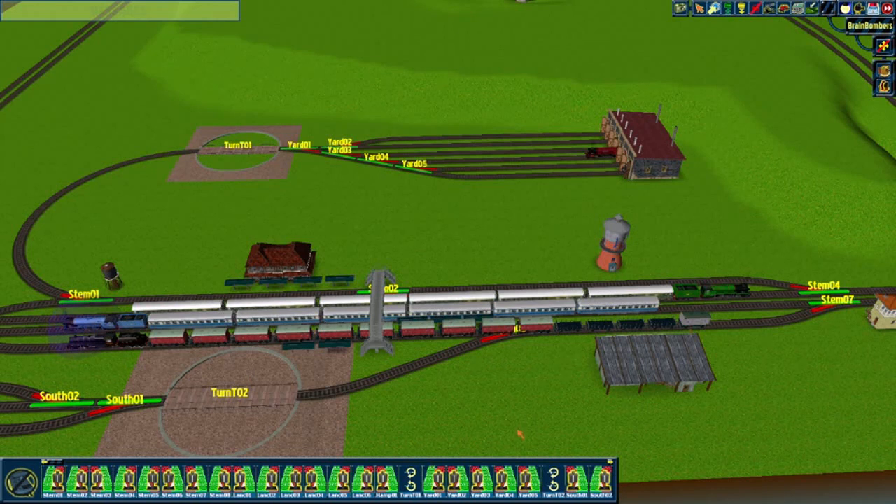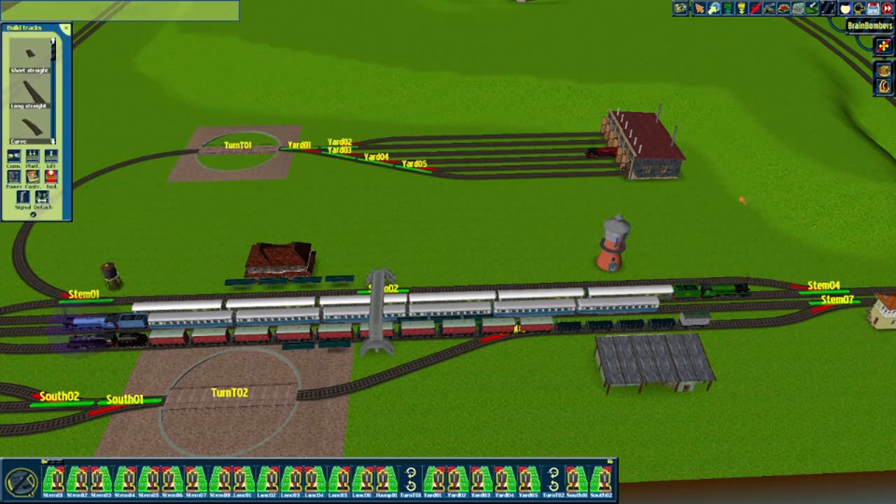Then we have our two nice express engines here — the green one and the blue one. They are just going to be going back and forth between Hampton and Stenberg. They are going to stop here, take a rest, and then go back up to the other place, take a rest there, and so on. But before that happens we need to have some powers and some isolators.